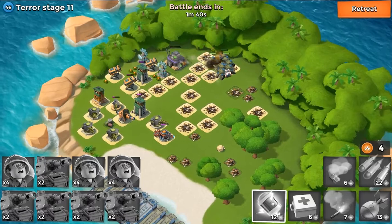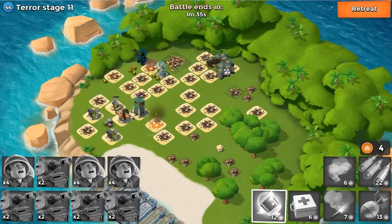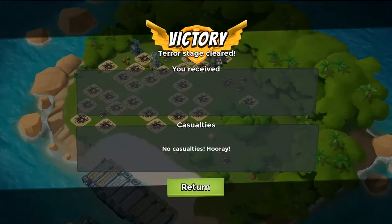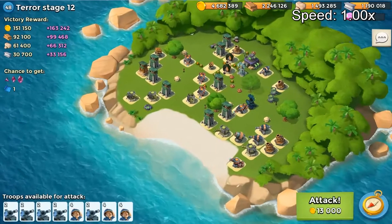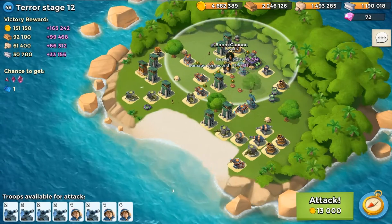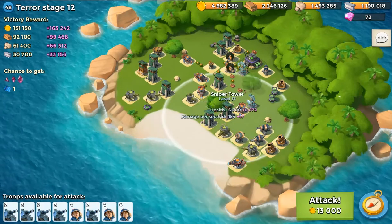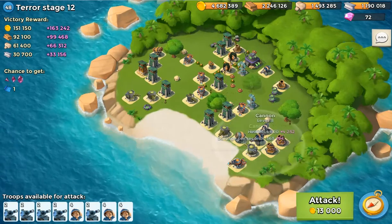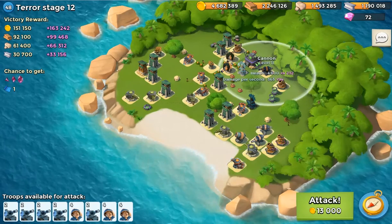You know, for a retreat or something. Okay, on to stage 12. We've got some stuff on the beach there. I decided to go ahead and take out the two cannons next to the beach, even though you might not need to right away if you launch your troops — you could just shock. But to be safe, I'm going to take out the two cannons there.